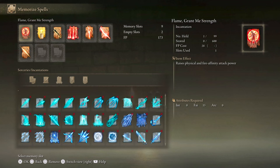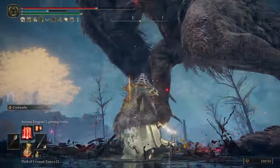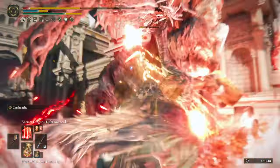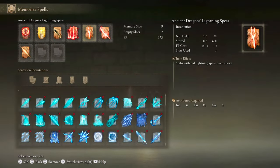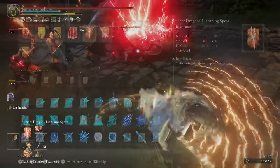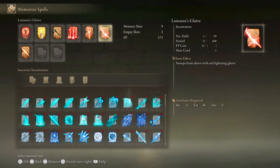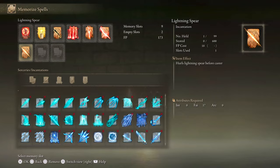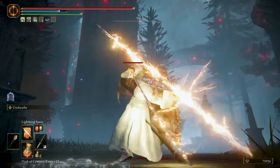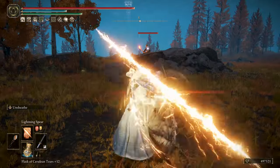You have your basic buff incantations in Flame Grant Me Strength and Golden Vow. Your weapon buff incantation is Electrify Armament, like I mentioned earlier. Then the rest are offensive incantations: the Ancient Dragon Lightning Strike, which I use specifically for big and slow bosses so that every single lightning ball hits the target for maximum damage — this is one of the best incantations in the game. Next is Ancient Dragon Lightning Spear, a single-target spell that can also hit surrounding enemies. Next is Lansseax's Glaive, your favorite spell for mobs because it casts a frontal lightning sweep attack. And last is Lightning Spear, your sniper lightning incantation that will hit enemies out of reach at long range and has great damage.